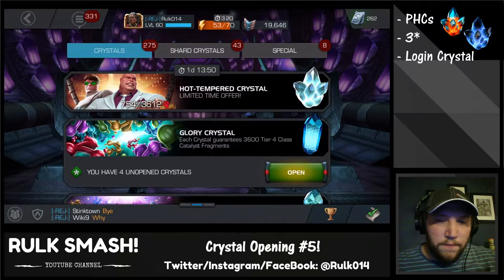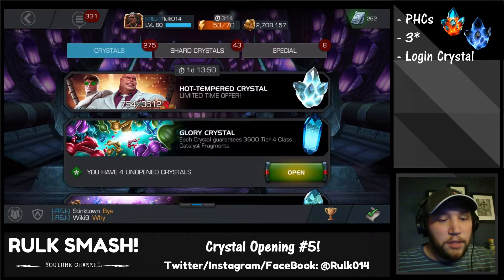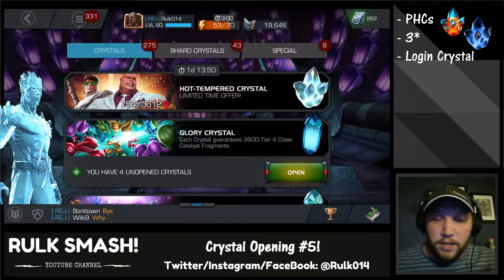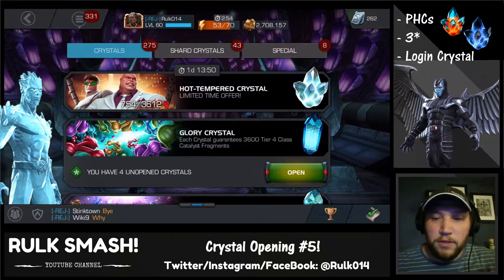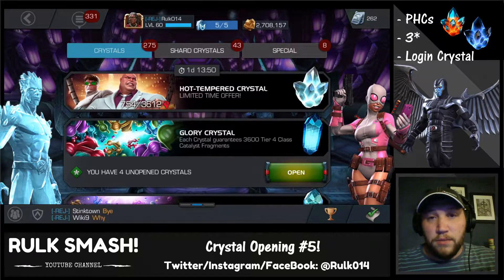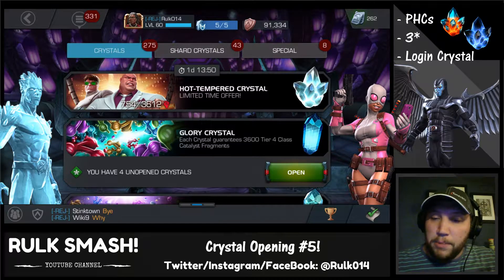First, let's talk about who we're looking for. I'd really love a four-star Iceman — he would be amazing, and I do have a four-star mutant awakening gem waiting for him. Archangel would be another awesome one; I also have a generic awakening gem for him. If I got both, one would get one gem and the other the other. I also really want Gwenpool — her bleeds, stun, and defensive ability reduction are just incredible.